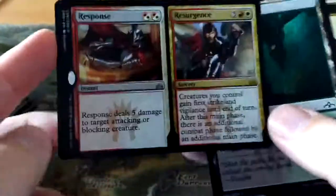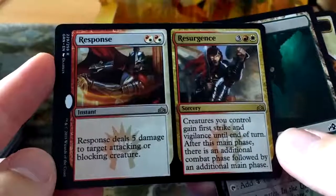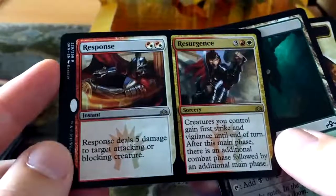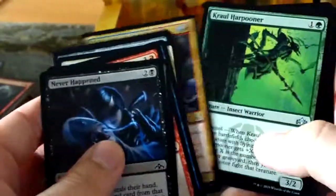Demotion, Selective Snare, and another split card: Response and Resurgence. Response is double red, double white or hybrid - Response deals five damage to target attacking or blocking creature. Or Resurgence: three red and a white - creatures you control gain first strike and vigilance until end of turn, and after this main phase there is an additional combat phase followed by an additional main phase. Very nice - essentially that's a second main phase card that can probably swing the match. I'm not sold on the first half because I think it's a little bit weak.